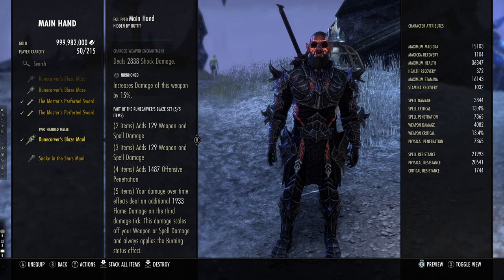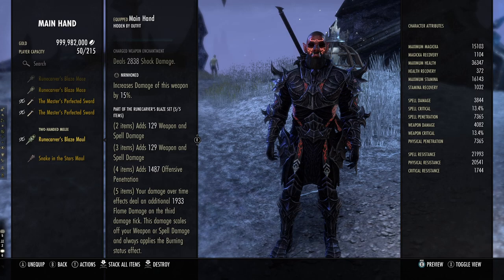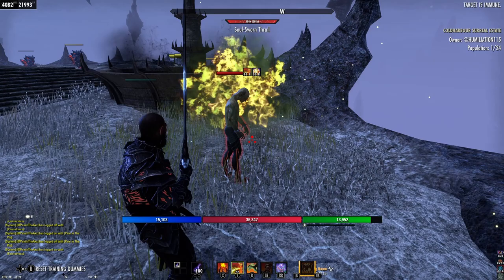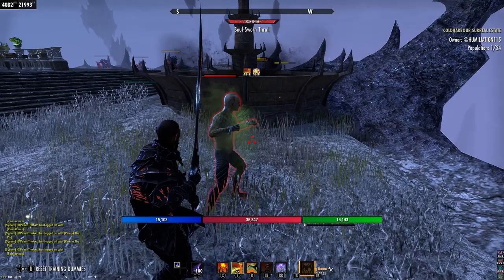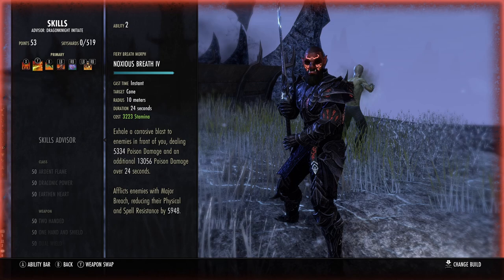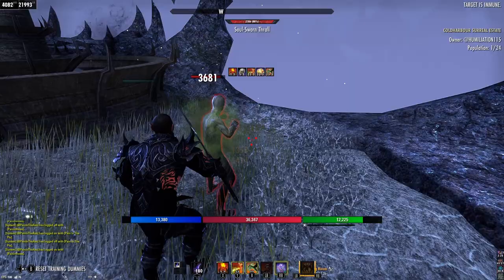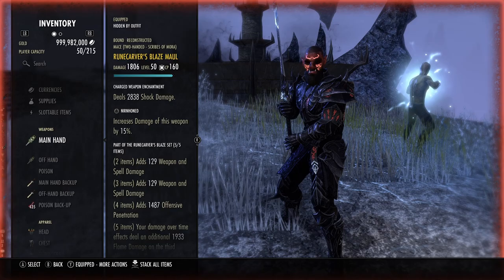Rune Carver's Blaze gives you damage, damage, and offensive penetration. Your damage over time effects deal an additional 1933 flame damage on the third damage tick. The damage scales off your weapon or spell damage and always applies the burning status effect. The way I thought it worked was every third tick you'd get a proc — but that's not true. You only get one instance of Rune Carver per skill. So after tick one, two, three, it deals damage, but it will no longer proc after that.